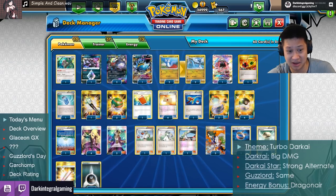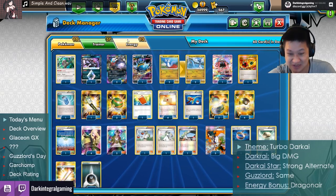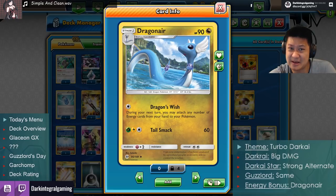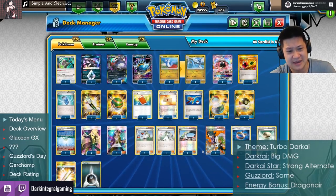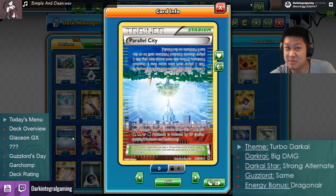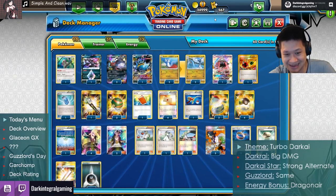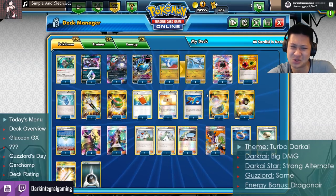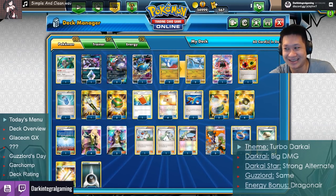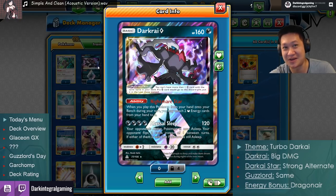The rest of the deck has 10 Pokémon, 37 trainers, and 13 energies. It can be a bit clunky, mainly due to Dragonair. One change worth considering is adding another Parallel City, since Parallel is very strong and this deck only has one way to protect against opposing Parallel Cities. That's about it — let's get into the matches.